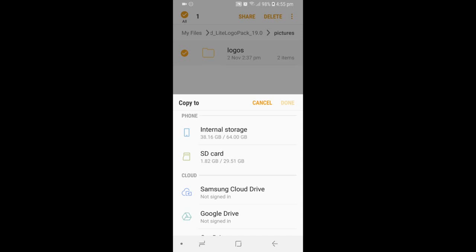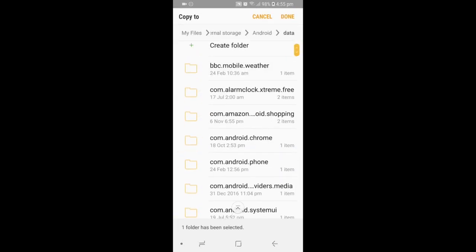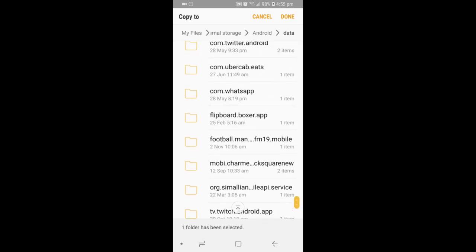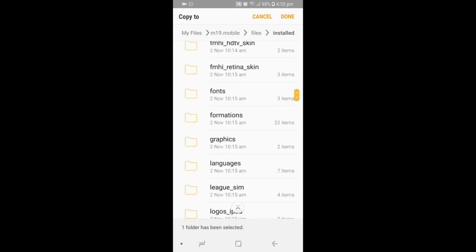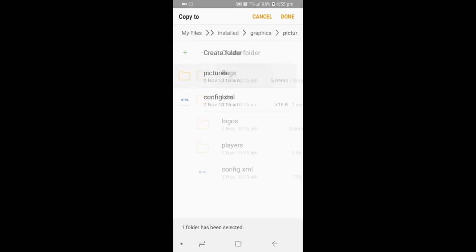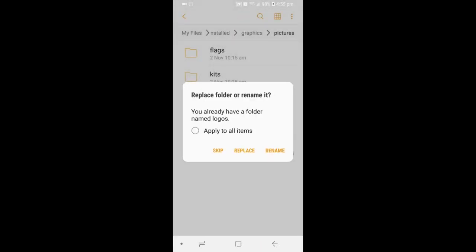This is the layout for the Samsung S8 Plus Android system, so it might be a bit different for you when you copy files, but it should be the same regardless. Copy it to your internal storage, find the Android folder, then go to Data and scroll all the way down. Find the Football Manager Mobile 19 folder — it might be at the bottom, higher up, or in the middle. Once you're on that folder, click on Files, click on Installed, scroll down, click on Graphics, click on Pictures, and then Logos. Press paste.